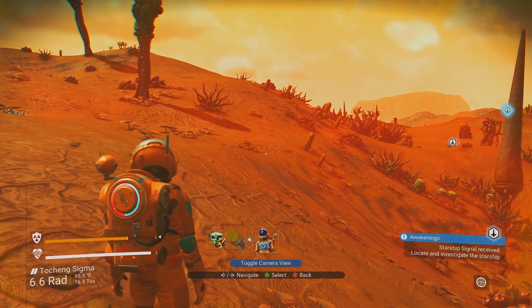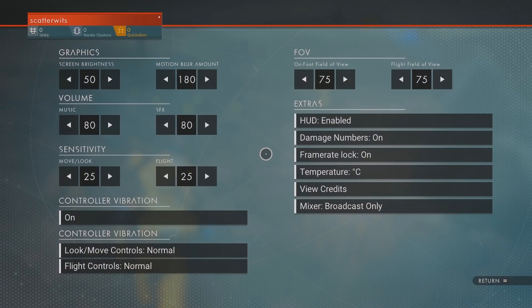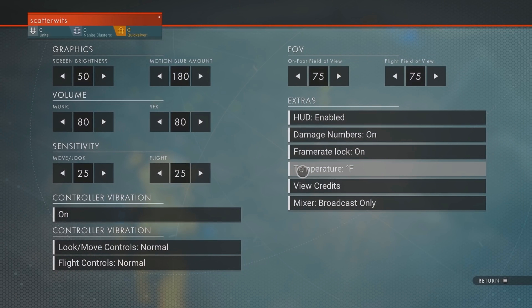Try out the third and first person views, then head into the options menu to adjust things like your preferred unit of temperature. Understanding the basics and having settings in a comfortable spot will minimize confusion.